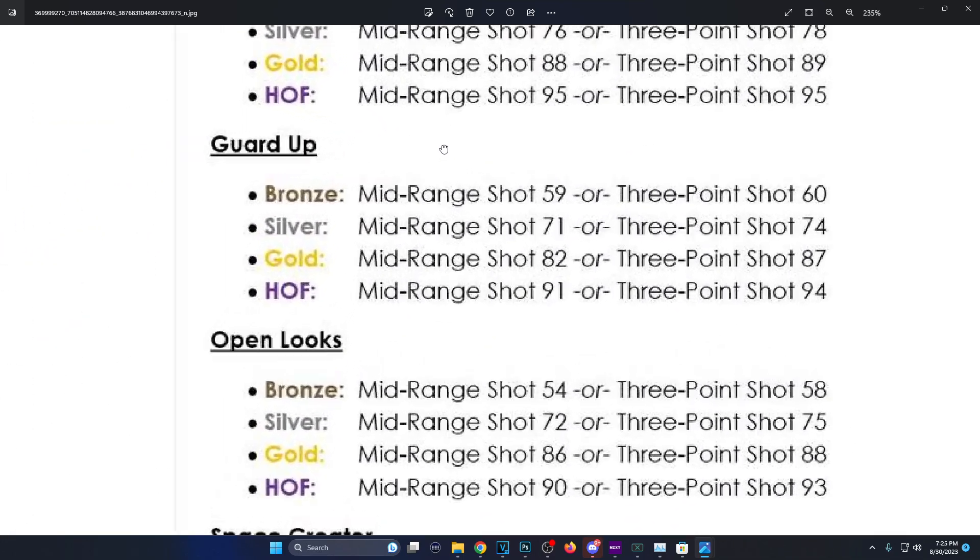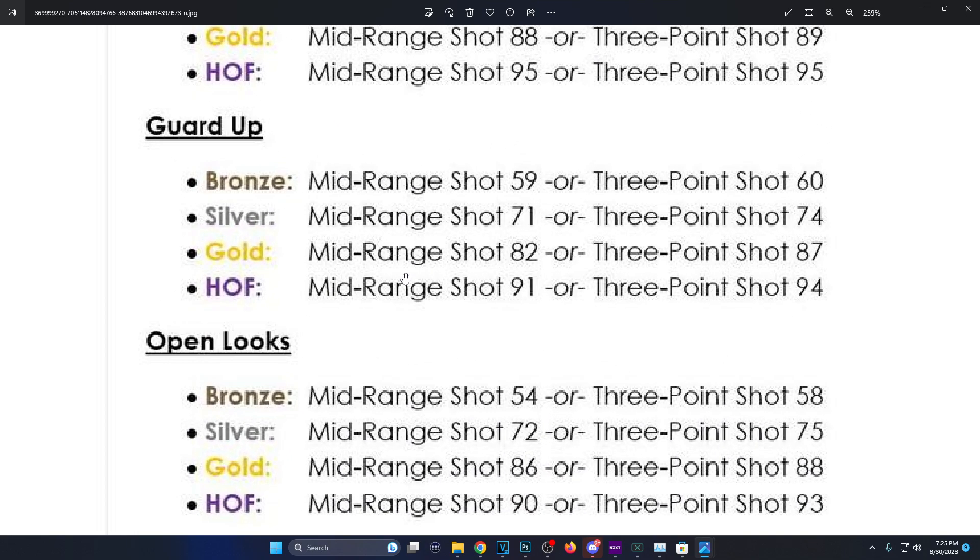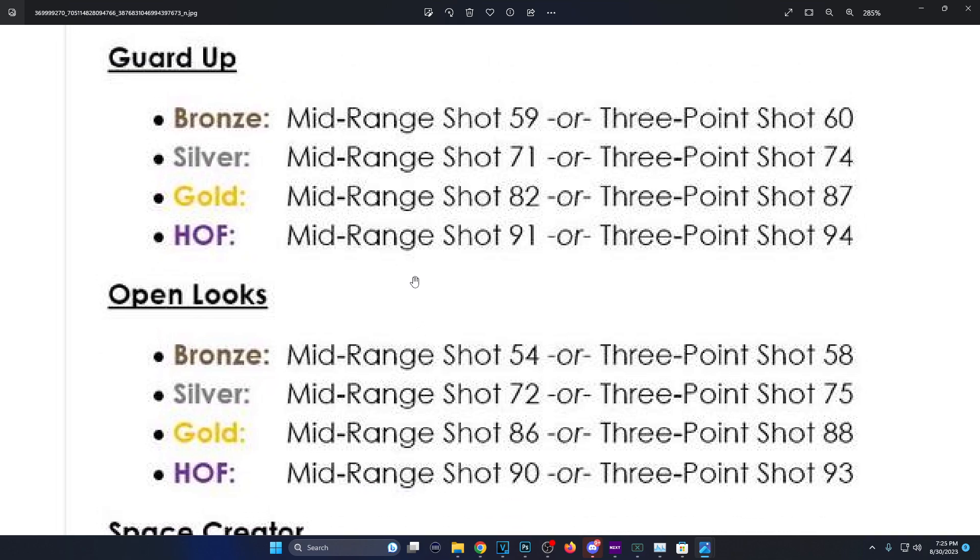Green Machine: bronze is 61 three-pointer or 64, silver is 76 or 78, gold is 88 three-pointer or 89, Hall of Fame is 95 mid-range and 75 three-pointer. On 2K23 you needed 90 mid-range or 91 three-pointer for Hall of Fame — so this is higher than it was on 2K23.